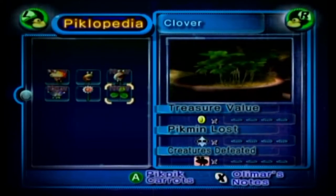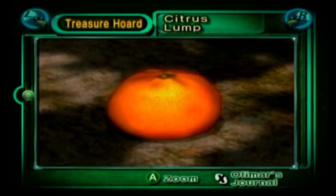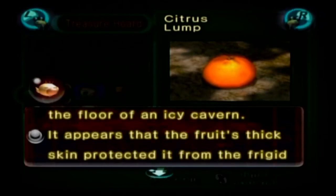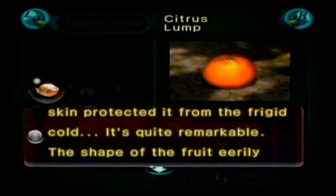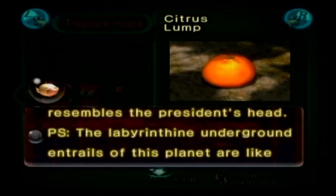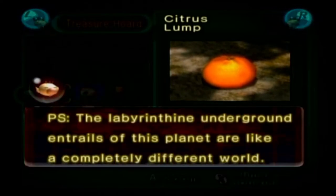I'm so glad we have Clovers now. I want to take a look at it — it's a citrus lump. This fruit was dug up from the floor of an icy cavern. It appears that the fruit's thick skin protected it from frigid cold. The shape of the fruit eerily resembles the President's head. The labyrinthian underground entrails of this planet look like a completely different world.